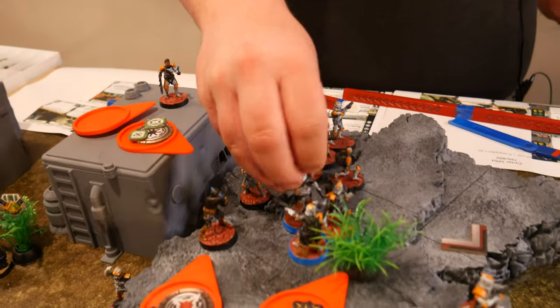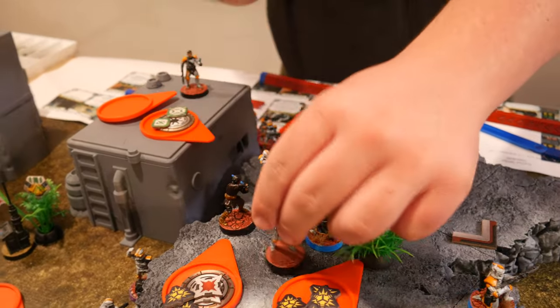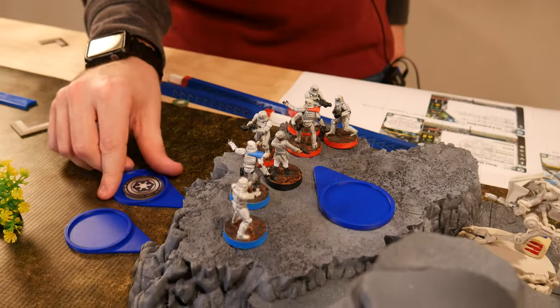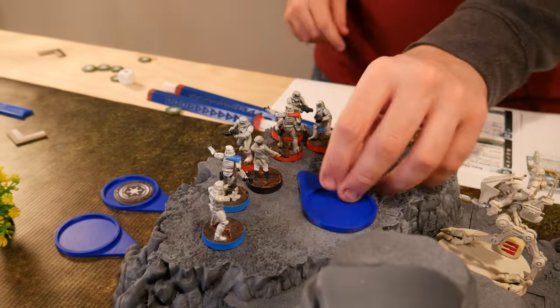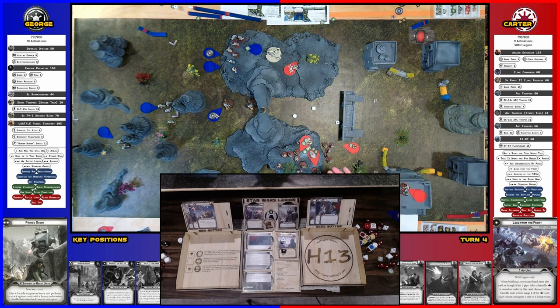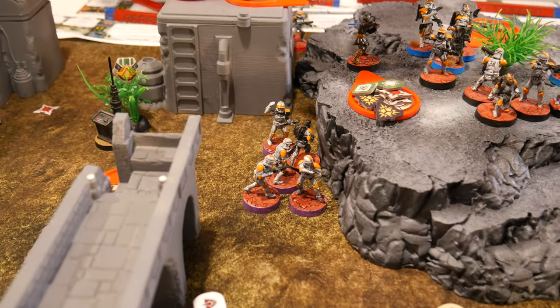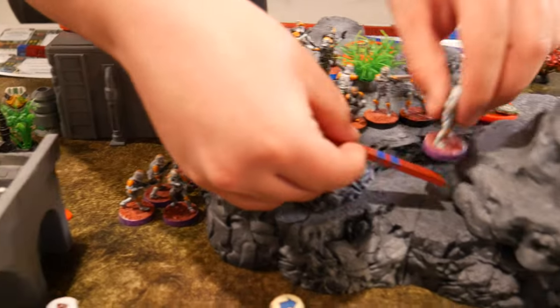The medic is going to bring back an arc trooper, and then they're going to make a second move over to here. And that is them. The generic is going to go — she is going to spot herself and the red stormtroopers, and then we're going to shoot that AT-RT and destroy it. These purple clones are going to go — they're going to make a small move up here, and then another move to base that.